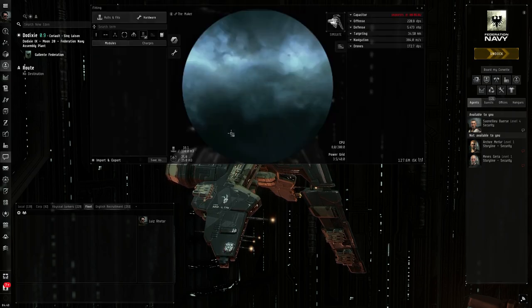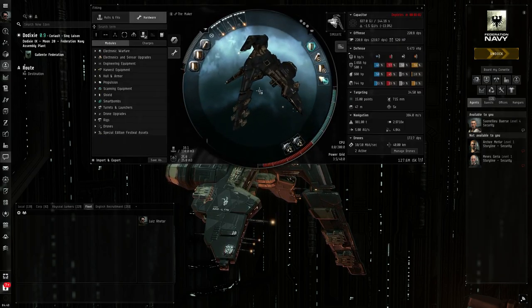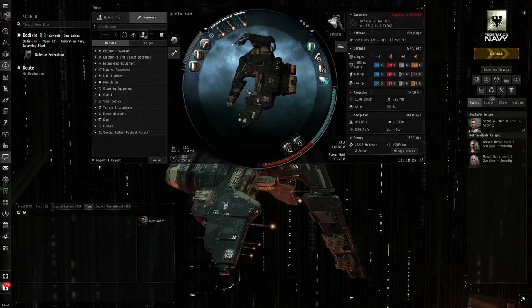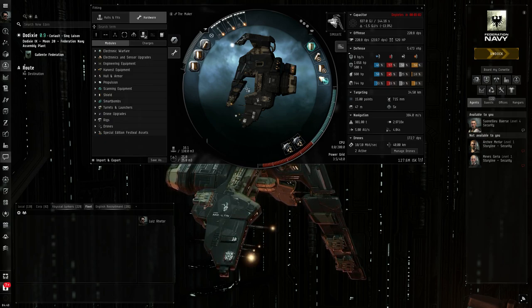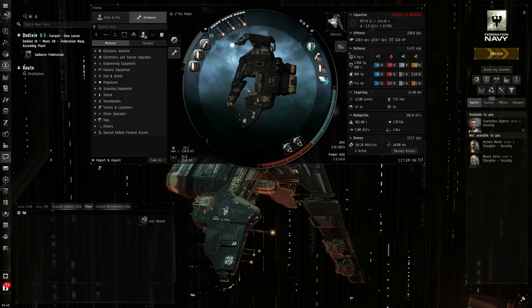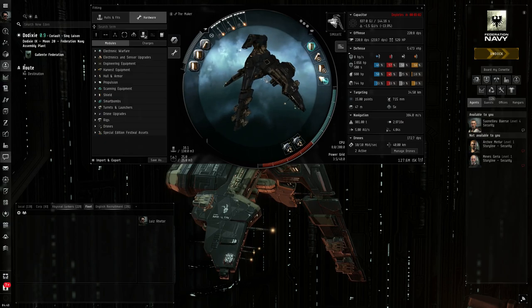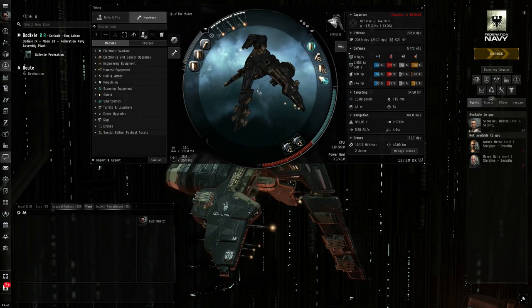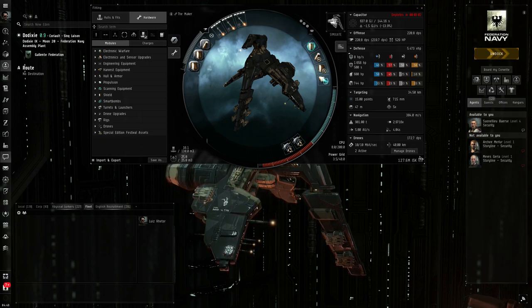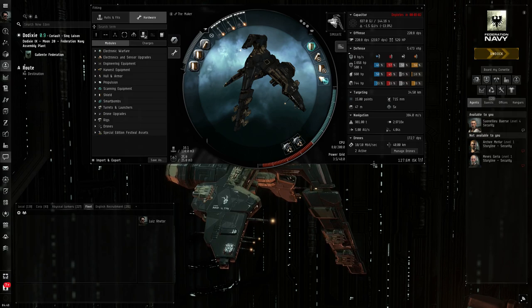Let me show you my fit. This is the Worm fit I built myself for the purpose of farming T2 Exotic Abyss filaments. The curious thing is that it is an alpha-friendly fit, and as you can see, it's not that expensive for a Worm fit.